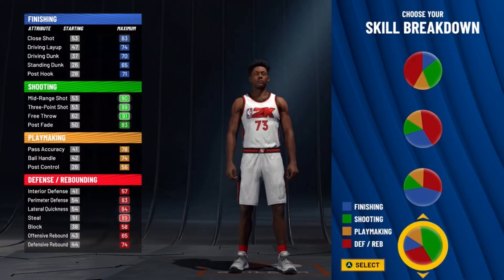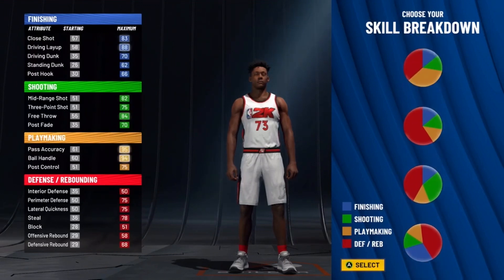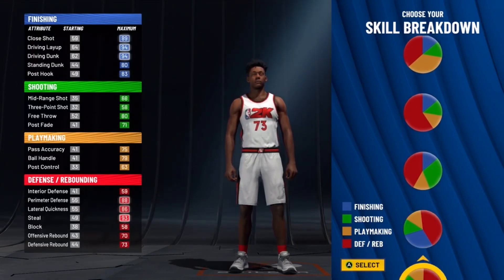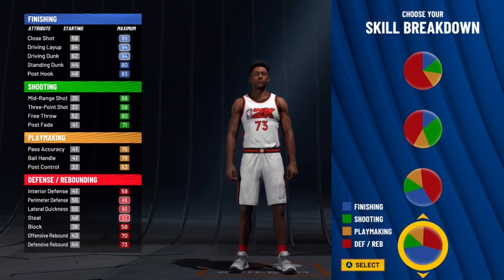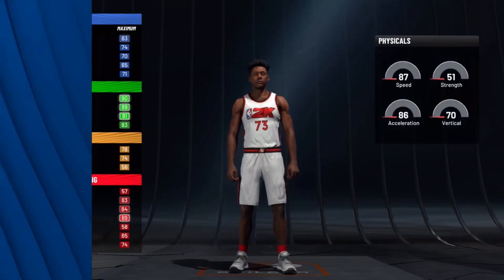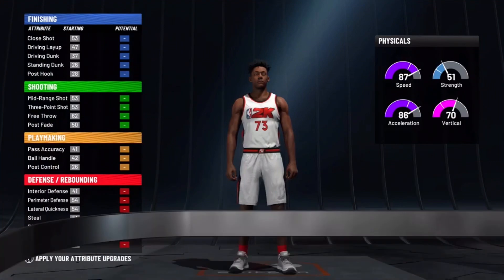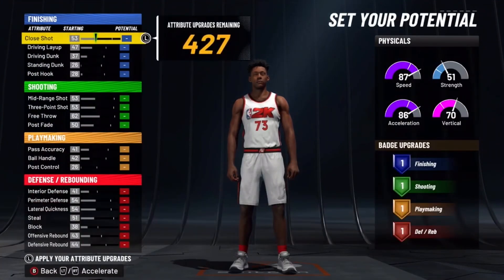You don't really need that high of a three-pointer. The defense on this build compared to the other build isn't really as big as the shooting, so I'd rather just take the more shooting, even though you don't get Hall of Fame defense. I went with this and the physical growth value is the most speed.